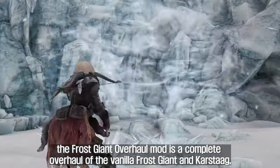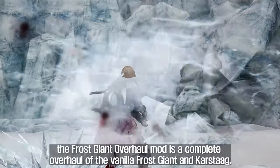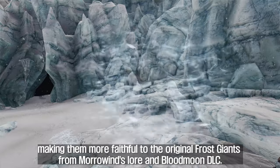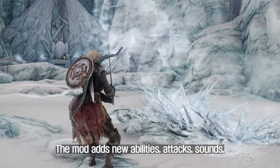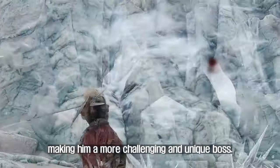The Frost Giant Overhaul mod is a complete overhaul of the vanilla Frost Giant and Karstag, with a new detailed model, textures, and mechanics, making them more faithful to the original Frost Giants from Morrowind's lore and Blood Moon DLC. The mod adds new abilities, attacks, sounds, and loot to Karstag, making him a more challenging and unique boss.